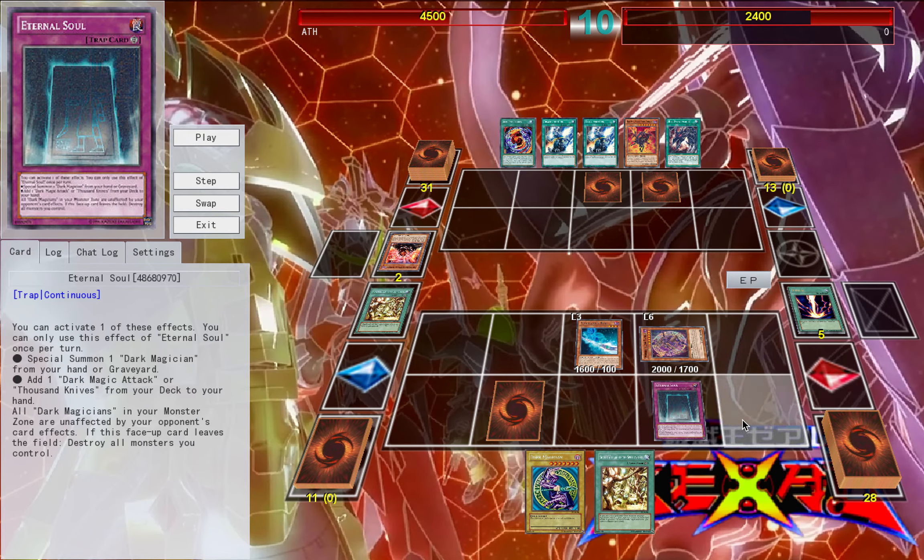Now the other effects of Eternal Soul: once per turn, you can add one Dark Magic Attack or Thousand Eyes from your hand to deck. Dark Magic Attack is essentially Harpy's Feather Duster if you have Dark Magician on field, and there is a reason that card is banned. Finally, all Dark Magician monsters in your monster zone are unaffected by your opponent's card effects. That basically means they have to throw out a monster with over 2,500 attack points just to clear it off board. And if they do pop my Dark Magician off board, I can just summon him back at the end of the battle phase before their main phase 2 gets started and before they have the opportunity to use any spell cards to pull out boss monsters, do any searching or drawing, etc.